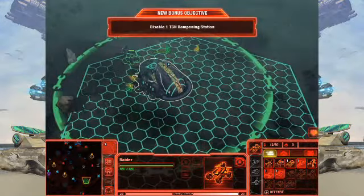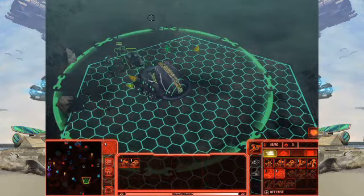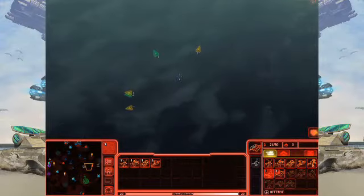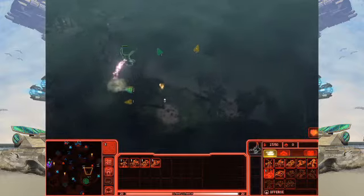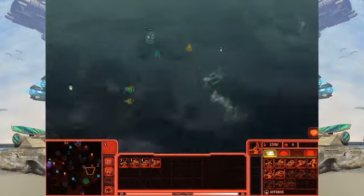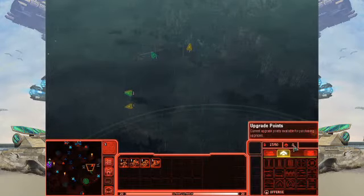I'm going to move on to my first objective, which is to disable one TCN dampening station. I'm going to move out — that is up here to the north. One of the things you'll see that's new in Command & Conquer 4, besides the classes and crawlers, are these red Tiberium crystals. Those crystals are important because they allow me to upgrade, and you can see in my upgrade tabs I have nothing selected yet because I don't have any upgrade points.